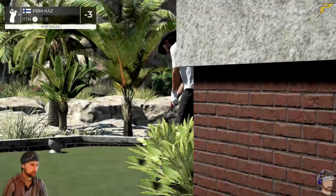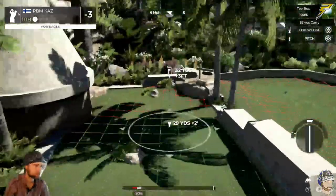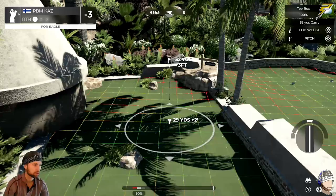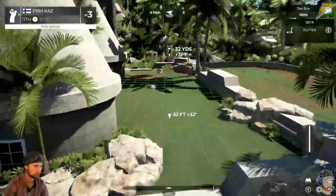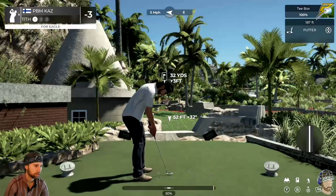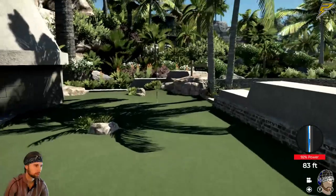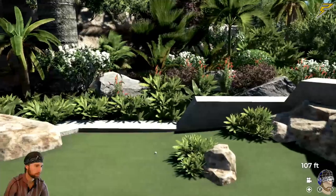I think we might have a chance here to go under par — I think that would be the first time I've finished a round under par in this game, and it's a mini golf course. This one looks pretty short, just a straight shot with a little plank action. Let's give it a go — way too much speed. Come on, bounce it — it's going around. As long as I have a clear lane, I do have a clear lane. Here's what you're dealing with for a birdie.